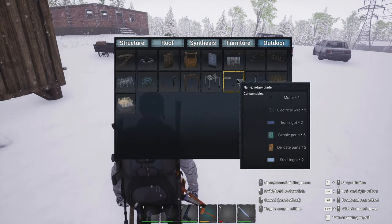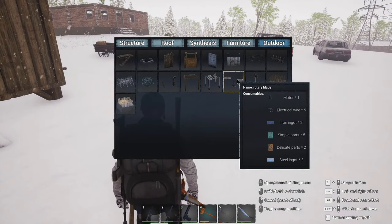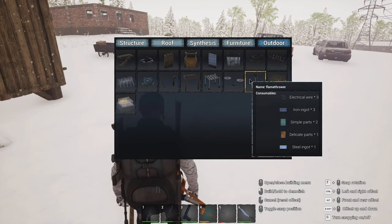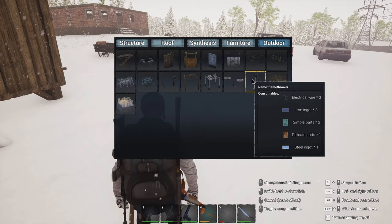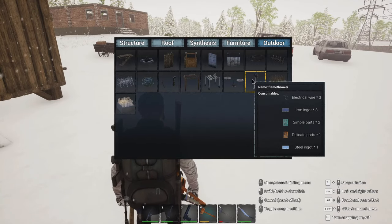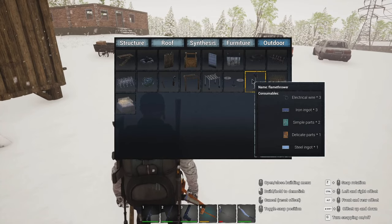Where was the last one? The rotary blades — another motor. We do know how to get motors. Motors aren't hard to find, they're just heavy. And of course the flamethrower does not require a motor. I'm wondering if it requires fuel though. So we've got electric wire and iron ingots — I would be very curious about that.